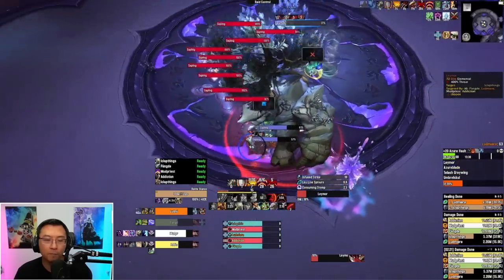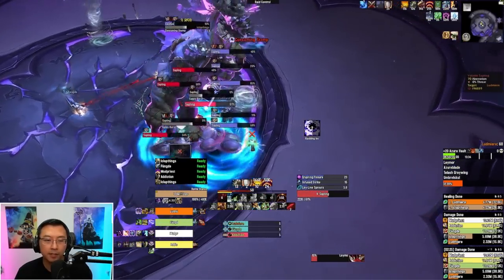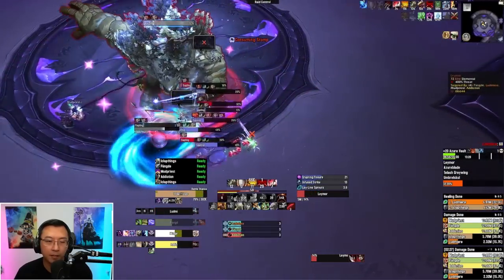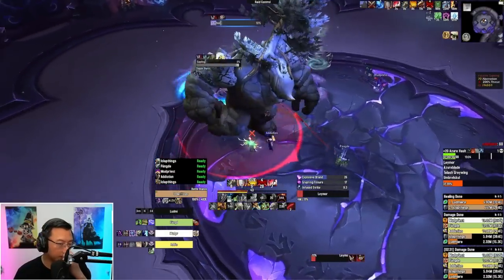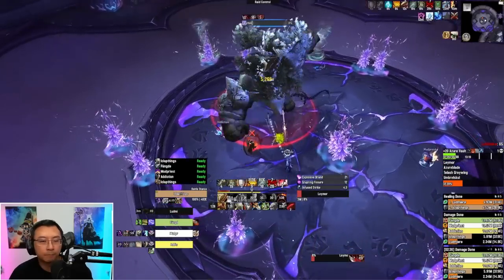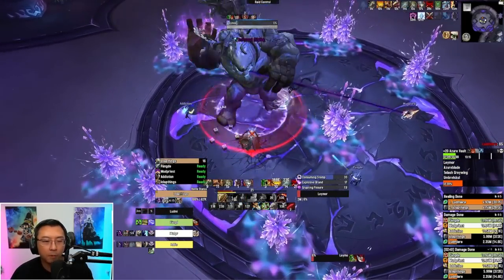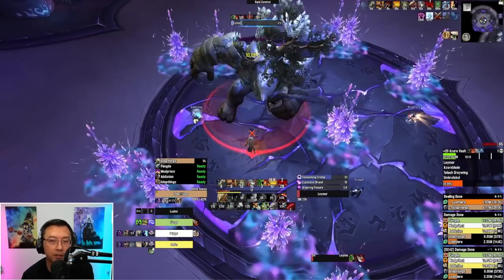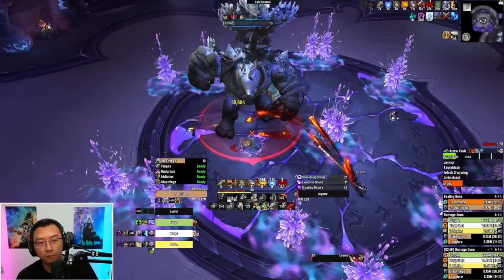We have one tree up, so ideally everyone pops a cooldown when he does his big AoE blast. My healer is trying to top everyone up but unfortunately dies — probably from the explosive burst on the saplings. At 7% we just need to burn the boss. I popped Spell Reflect so Infuse Strike doesn't hurt me, which I should have done way earlier. But thankfully we killed the boss.